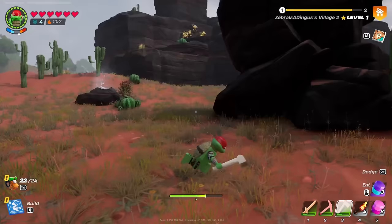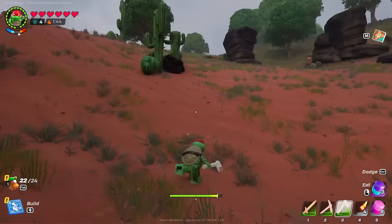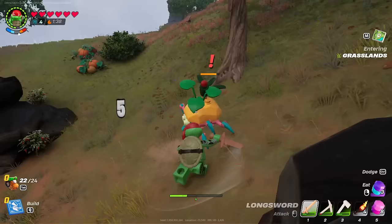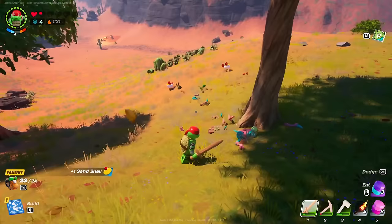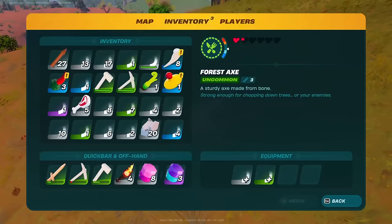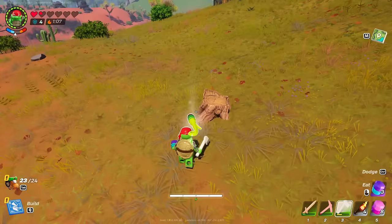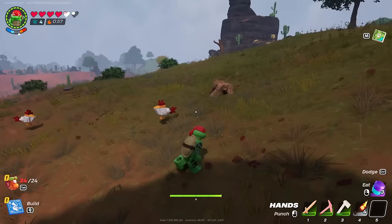It would have been smarter to make the village right next to the desert rather than inside it — live and learn! There's an enemy over here — boom boom, you're tough but not tough enough. As long as we're fast we don't need to be strong. Got a sand shell out of that. I'll chill and grab all that. My inventory is full — drop this, got it! I'll eat some berries to get health back. Interesting — they ate something and made an egg. The wolves must have gotten to one.